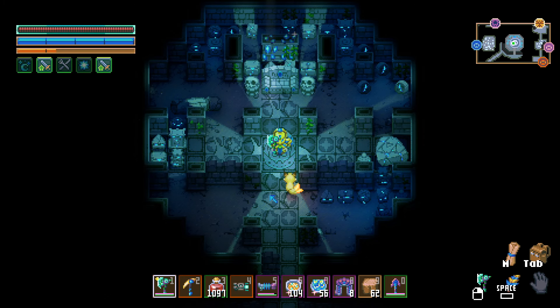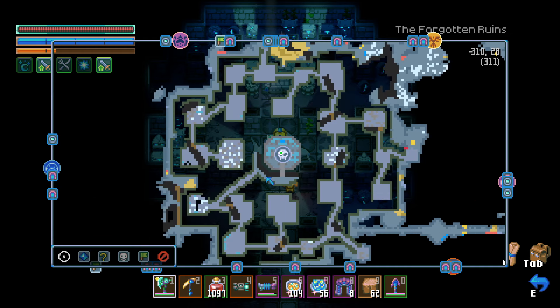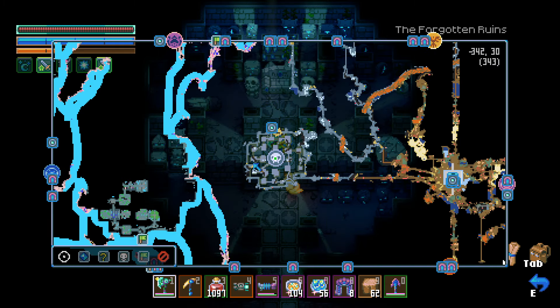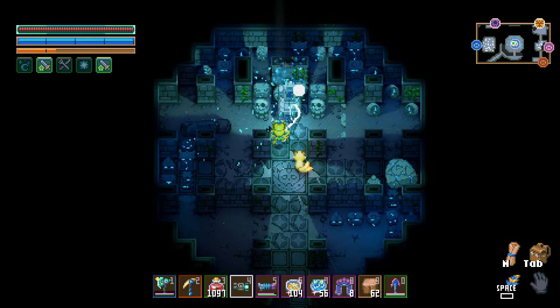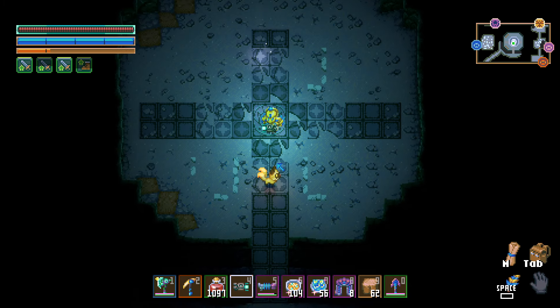Right off the bat, we just got to Amalugaz on my 1.0 world, and this method does work on the 1.0 world. You have to make your way over to his arena — it is a maze. I went ahead and cleared it out so you can see what it looks like. When you get here, just clean out everything and start breaking everything because we want this whole arena to be empty.